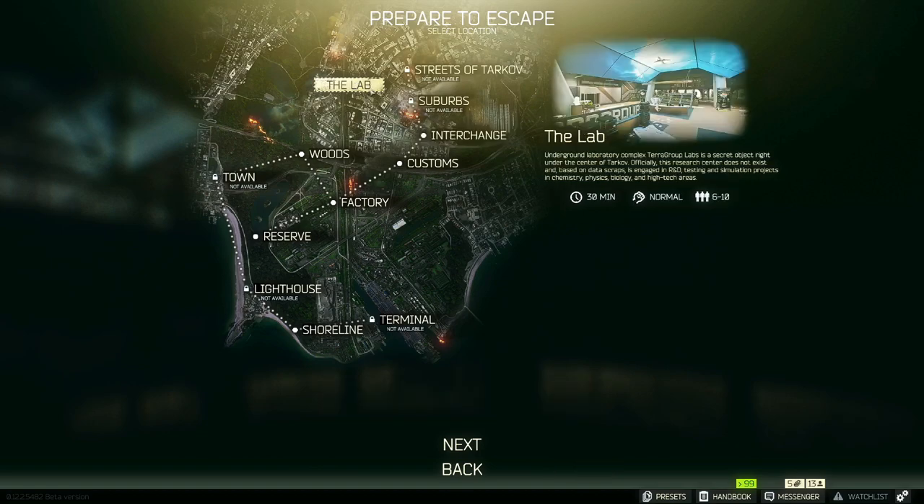The Lab you're not going to really have to worry about because it's kind of an endgame map where you have to spend 200,000 rubles just to get a card to enter the raid. I would stay away from The Lab even though it's amazing — it's one of the coolest maps in the game. You're going to have raiders running around there, which are essentially overtuned scavs — AI with crazy aim and good armor. Same thing with the scav bosses: they have really good armor, basically aimbot, and they'll destroy you.